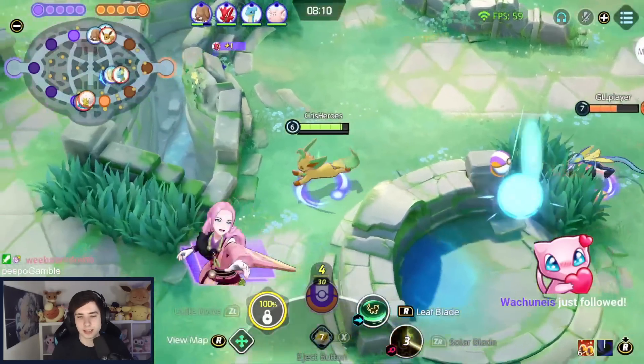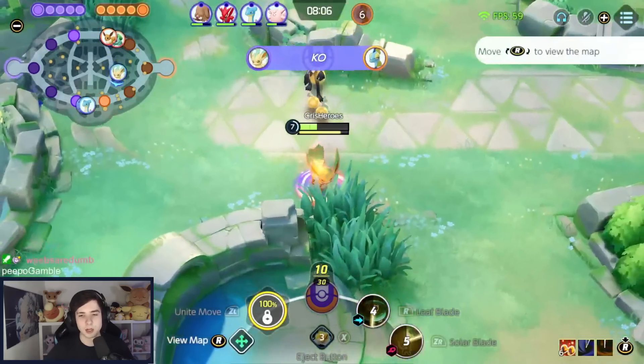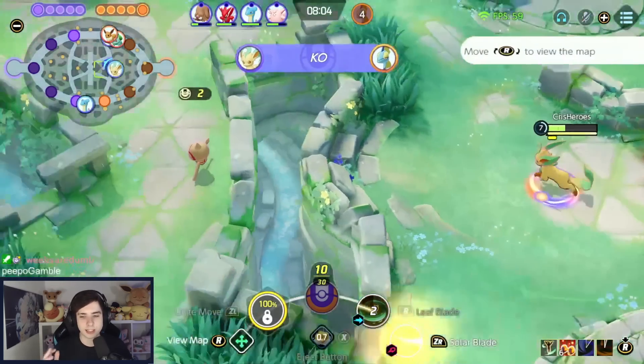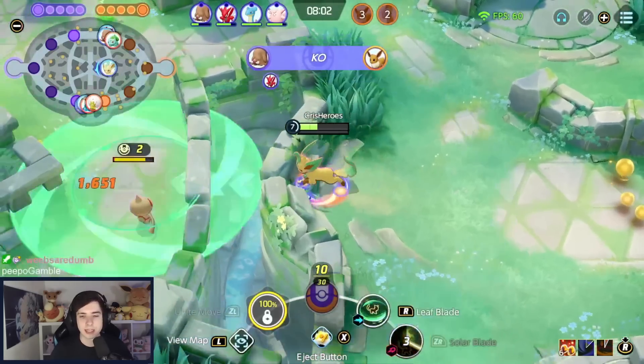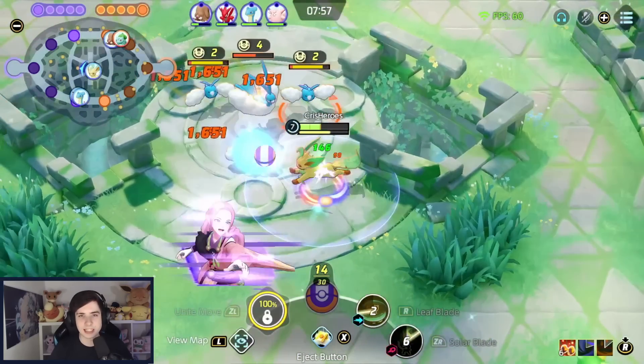So right here, Solar Blade now has a much lower cooldown — only about a 4 second cooldown. If we build it up again with Leaf Blade instantly, we can do a Solar Blade into Leaf Blade into Solar Blade very fast. Depending on how many characters you hit with Leaf Blade, your Solar Blade passive also builds up faster.